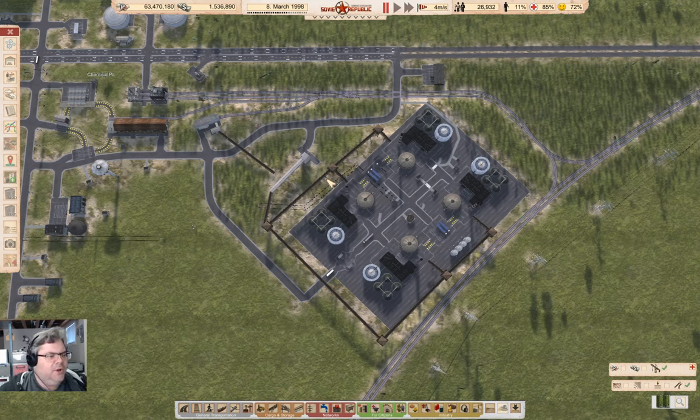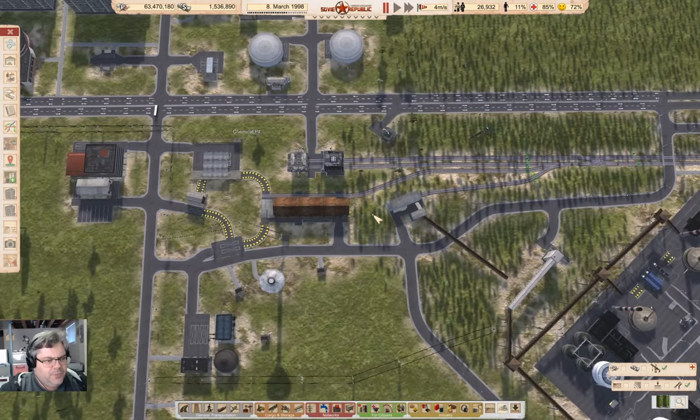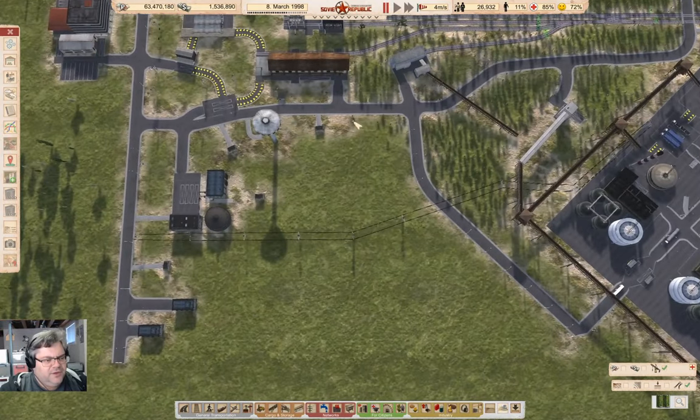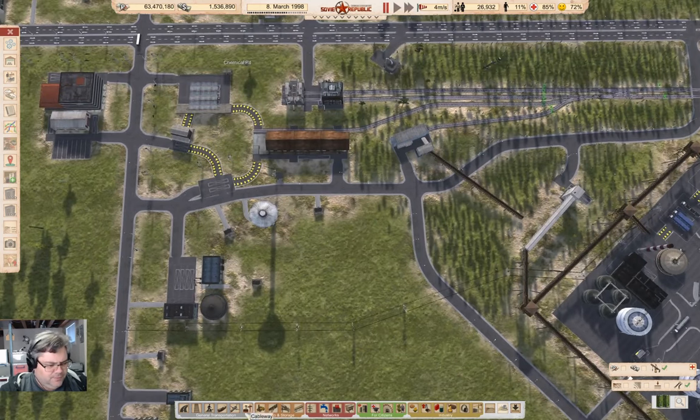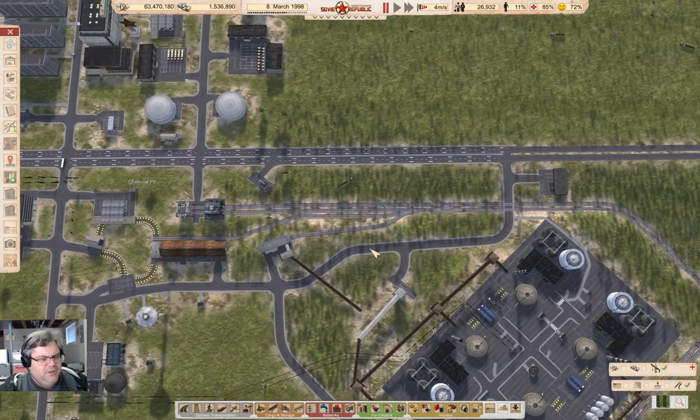Anyway, I need a warehouse that can be accessed by rail, so that the distribution can happen by rail. That means I need to put it somewhere, and I wonder if I can fit a warehouse of some kind with rail in here. That's kind of in the way for future water infrastructure though, which I'll probably need.